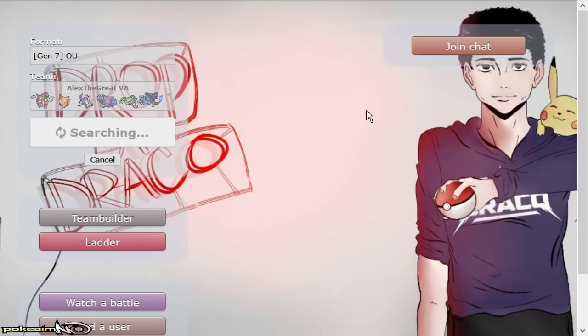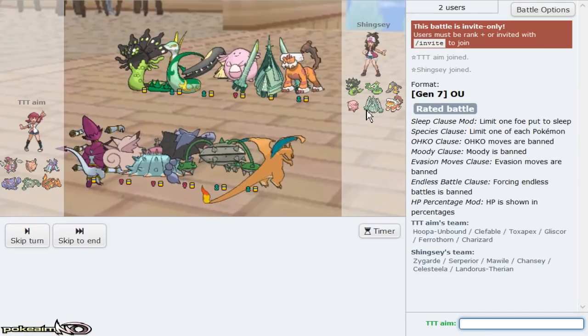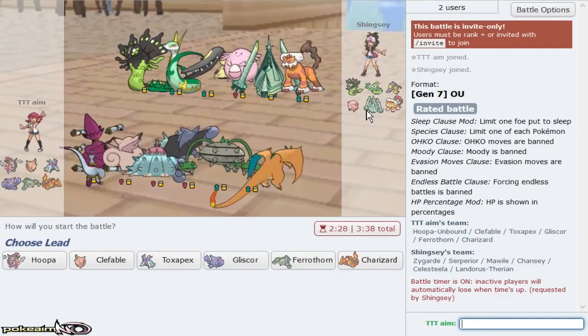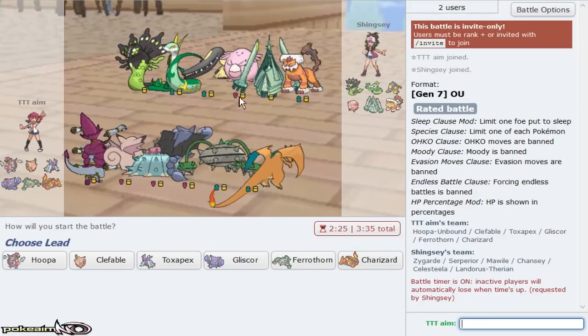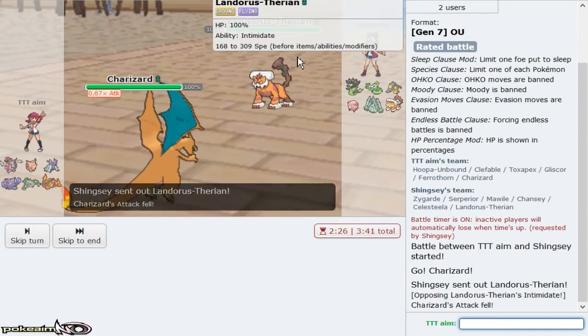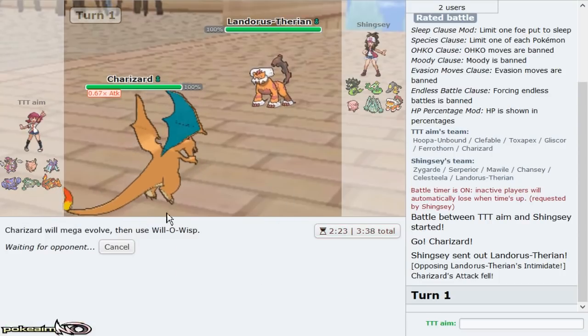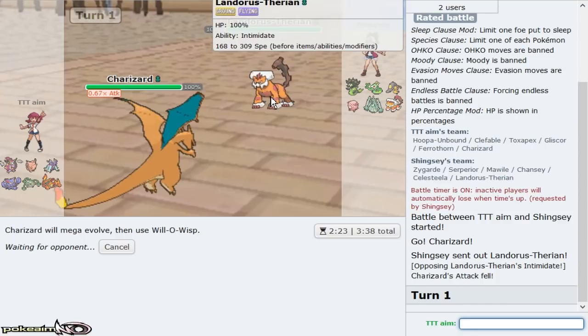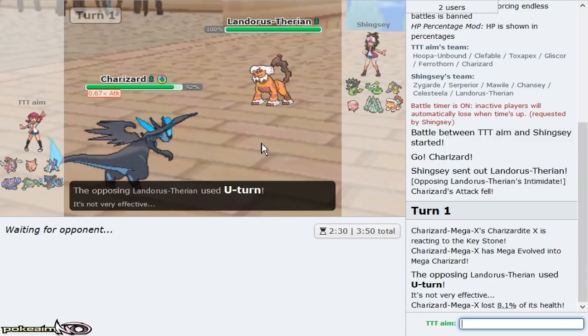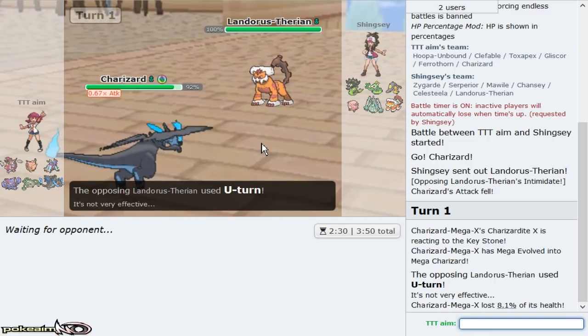Next game — Hoopa absolutely loves this type of matchup. I can Charizard and Will-O-Wisp immediately. I'll live a Stone Edge. This might be Scarf Landorus. If it goes to Zygarde I get the burn on Flare Blitz. I think it's Scarf Lando. I mega evolve — I can easily check Mega Mawile with Will-O-Wisp. My opponent might go Chansey since I'm at -1 defense. My opponent tried to hard predict the Dragon Claw and ended up getting a burned Mawile.